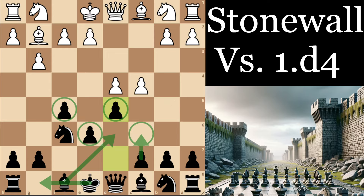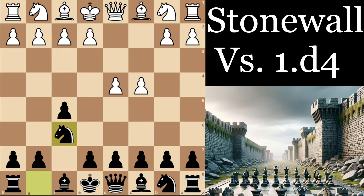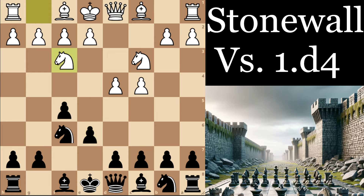The first thing to point out is that you can't play the Stonewall against absolutely everything. It does work fairly well against the kingside fianchetto formation as we'll see in this training. But it's worth noting that if White plays something like Nc3 and Nf3 — which is probably what you'll face most often if you're rated below 2000 — then the move d5 is not going to be as effective, because White can develop the bishop outside the pawn chain and will have too much control over the e5 square.